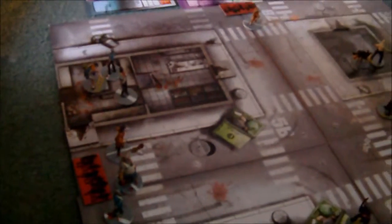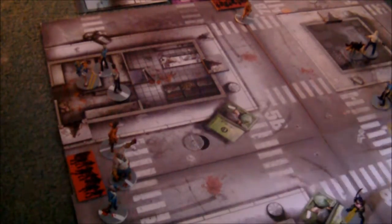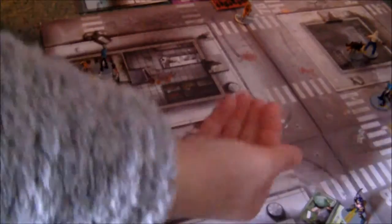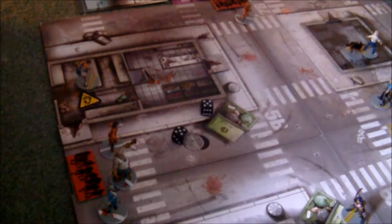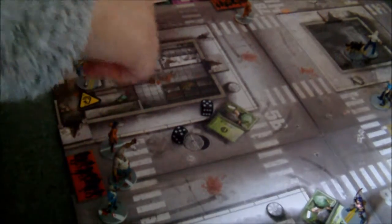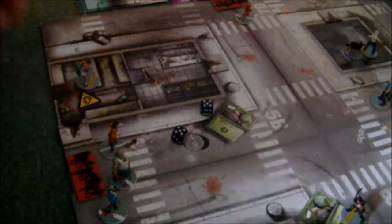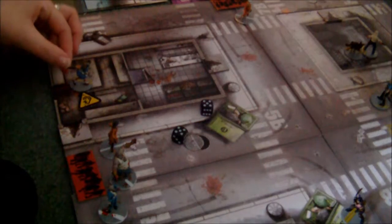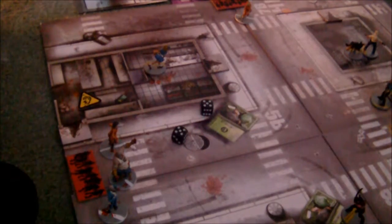So we're going to start with Wanda. Her first action, because she has a shotgun, is to use said shotgun and kill the two zombies that are currently trying to kill her. Her second action — she's reloaded. She is going to move there, because the runner can't see her.